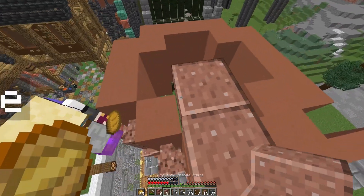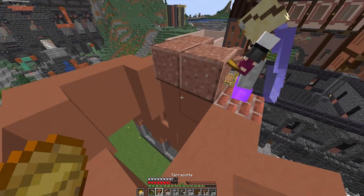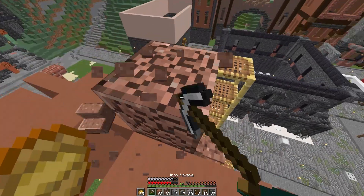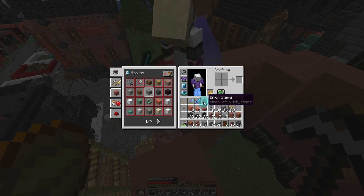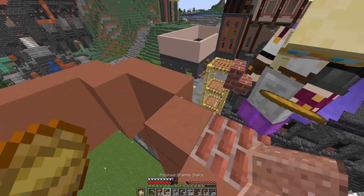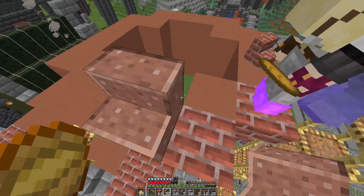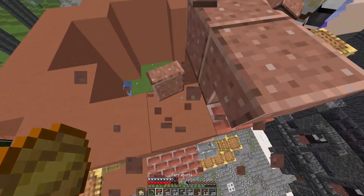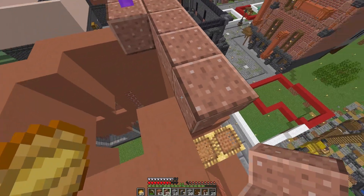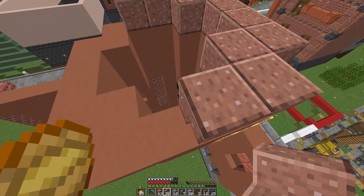We need some stairs here. JJ, do you have one brick stair? We need to put corners in here. Yes, I do have a brick stair — here you go Wildy, can you put it facing out? Now I can start placing these walls. We're using walls because they're not a whole block thick — they give great dimension.